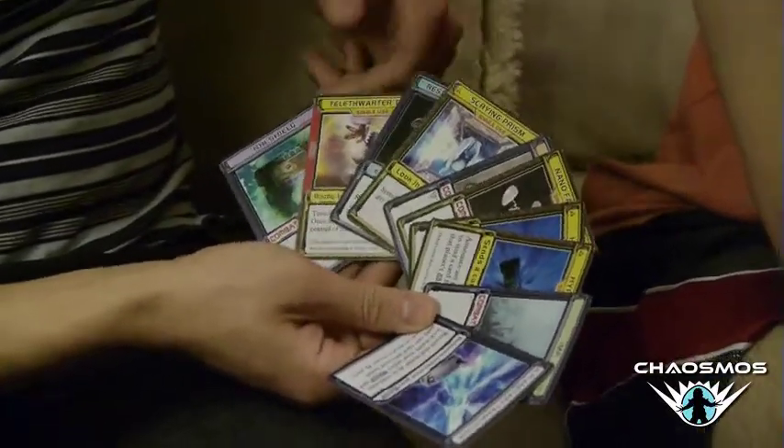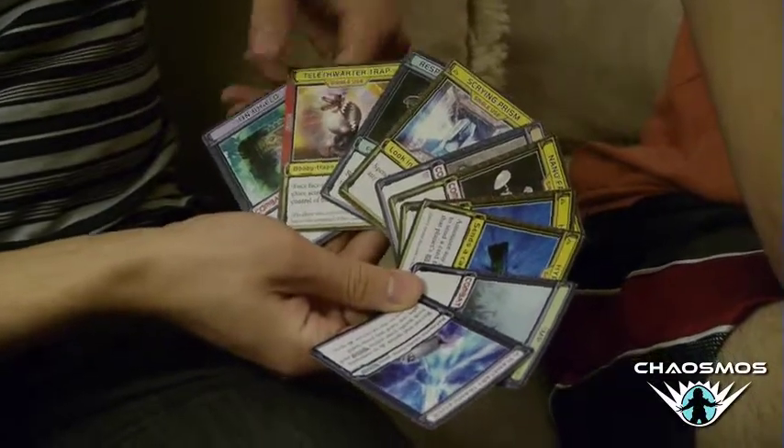There's a scrying prism that lets you look onto planets and other players' hands. A respiration worm, which is an environment card I'll come back to. A telethorder trap, and an ion shield.